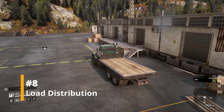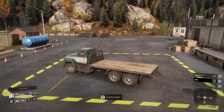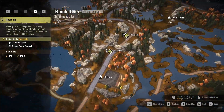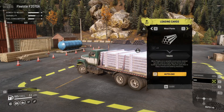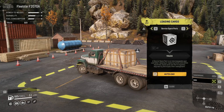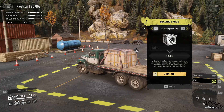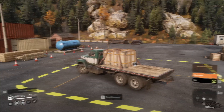Moving on to tip number eight: load distribution. When it comes to load distribution, it is important to understand that this will affect the way your vehicle reacts and responds to the terrain. If you have a flatbed or a sideboard bed and a semi-trailer attached, make sure you always put your load on the flatbed first. You will need some weight on the rear axle in order to get some grip — do it wrong and those wheels will keep on spinning.